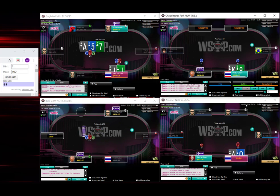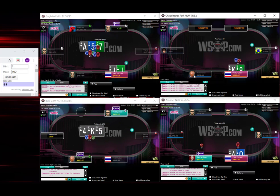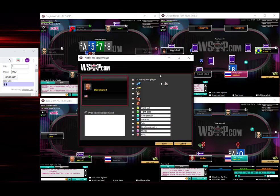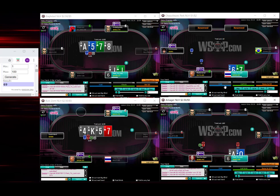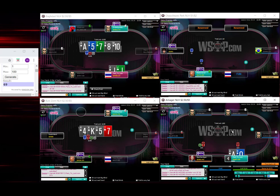Ace-queen. King-9 — just kind of go with the open, it's fine, especially against someone that is likely weaker. Pretty standard 4-bet call here with the ace-queen. Shove also works. Pure check with this combo.